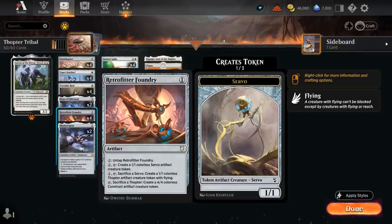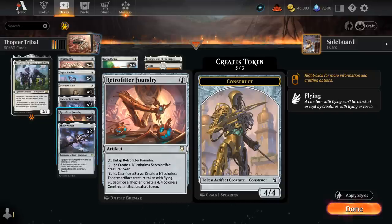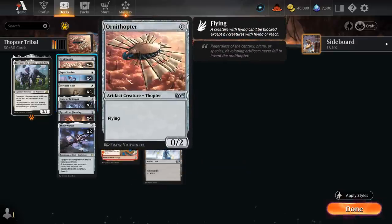Part of it is the printing of Retrofitter Foundry, a one-mana artifact where we kind of have to read the last ability first. We can tap it, sacrifice a Thopter to create a 4/4 colorless construct artifact creature token. So Retrofitter Foundry can make a 4/4 as early as turn one if we combine it with Ornithopter.